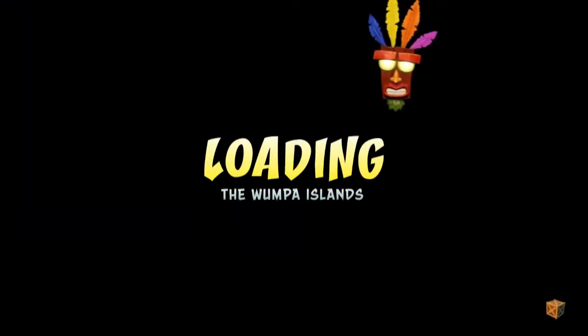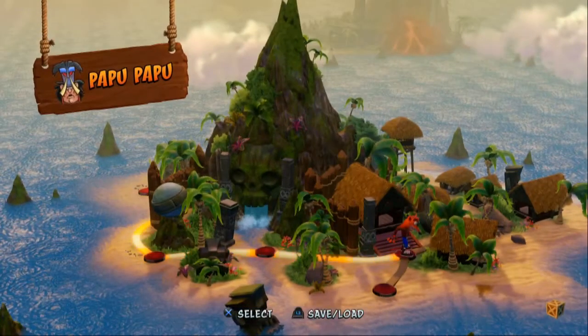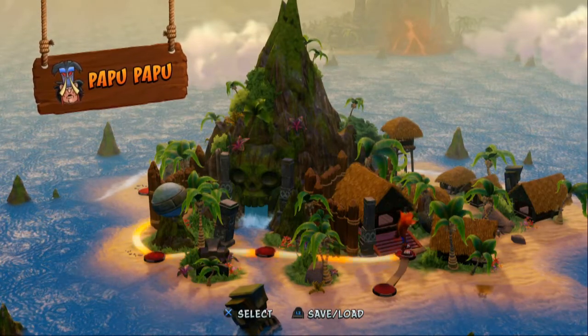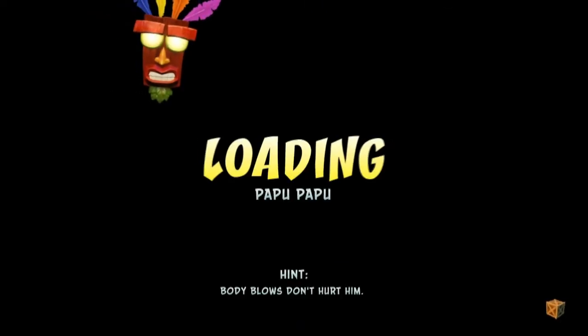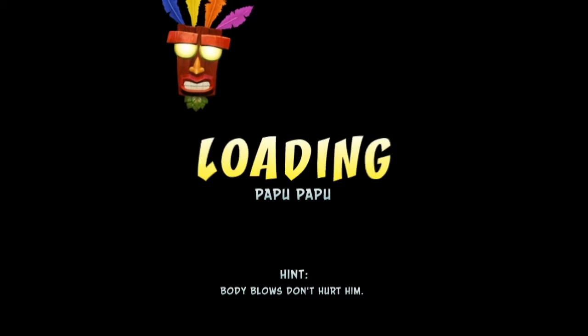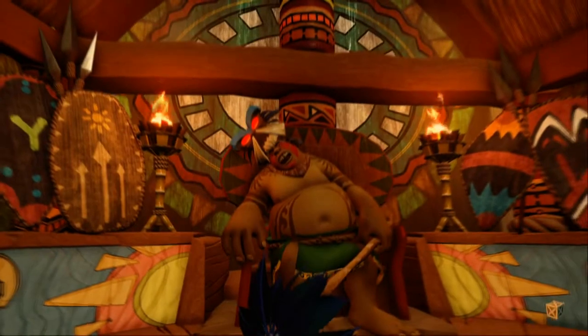But we have our first boss fight now - Papu Papu - which should be very easy because he does the spin around, jump on his head thing. Then we have another level that's new. Level seven is Rolling Stone, but then there's one right next to it we have no clue about. So let's go fight Papu Papu. Body blows don't hurt him - okay, stop giving me so many hints.